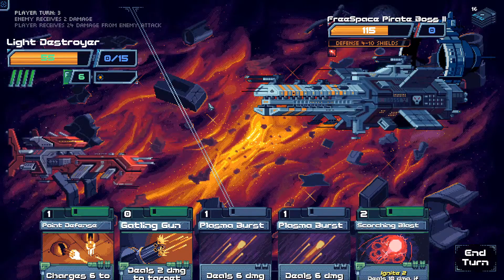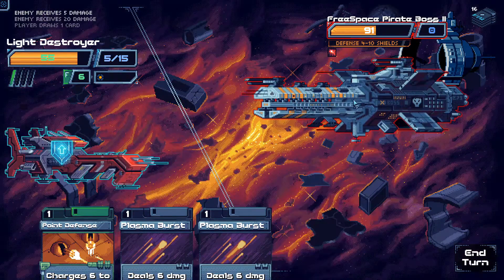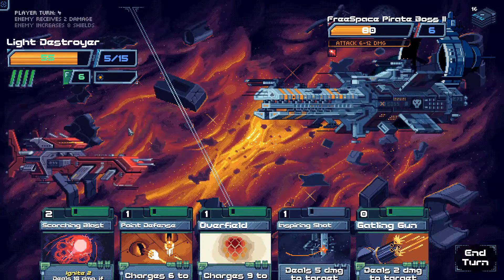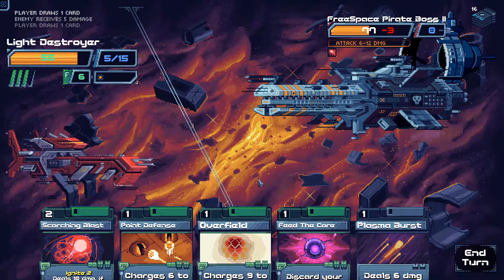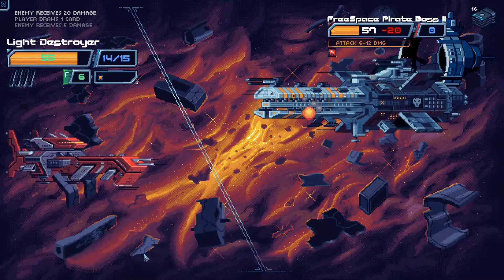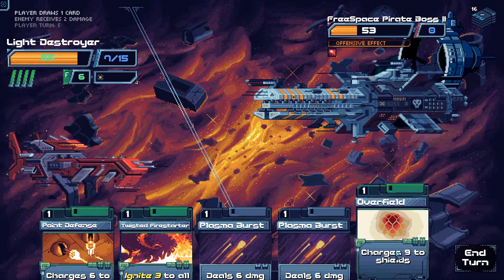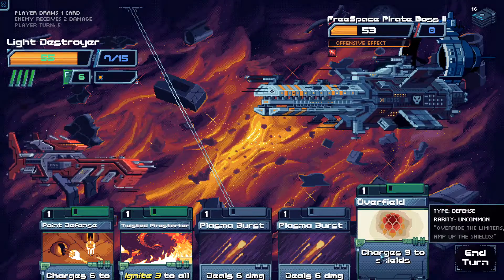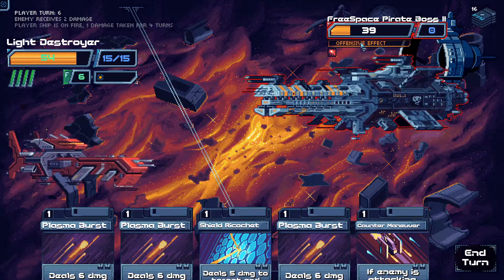A lot of damage to us though. Defending 4 to 10, so Gatling Gun obviously, Gatling Gun again. Scorching Blast for massive damage. Shield Ricochet. Attack 6 to 12 — Inspiring Shot, then Overfield. Scorching Blast for 20 damage — better than Feed the Core. Taking some damage, it's fine. Gatling Gun, Overfield takes me to 16 which actually maxes out my shields. They're on fire for 8 turns, taking damage every turn.